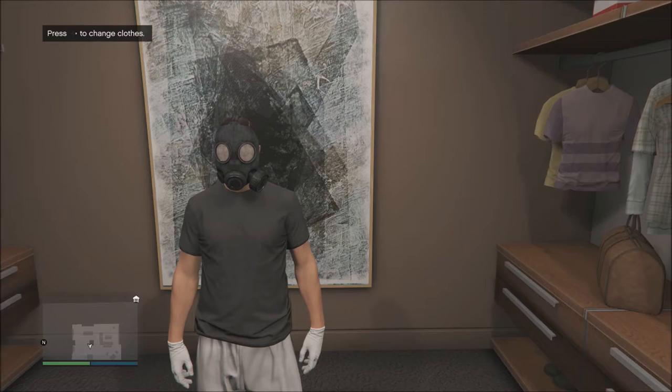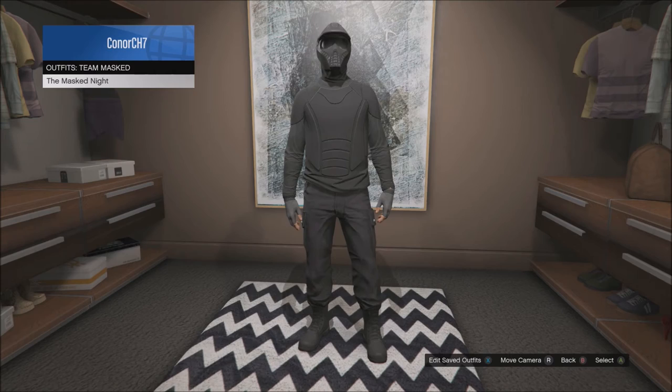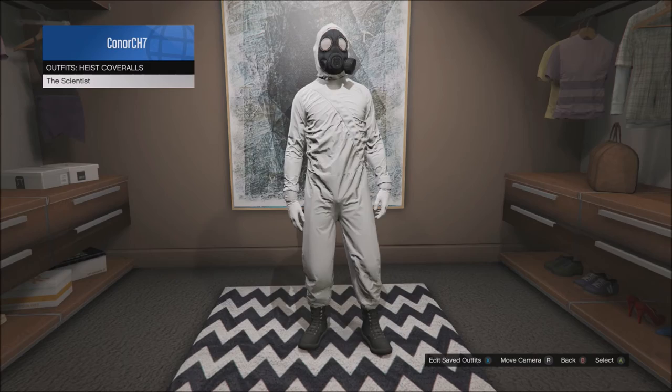It's a pretty easy glitch, so I'll walk you through it right now. What you want to do is get one of the hazmat suits — it doesn't really matter which one, it just has to be one of them like this right here, because it just needs to have the gas mask. It doesn't matter what color.